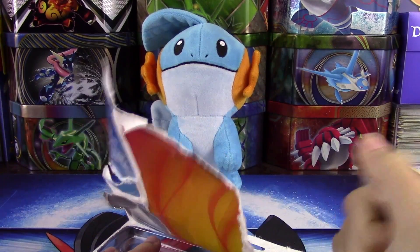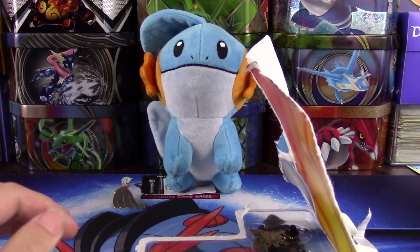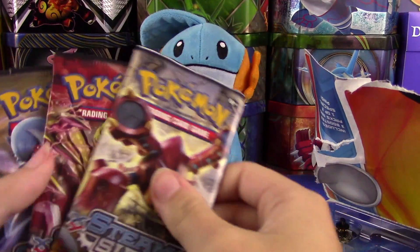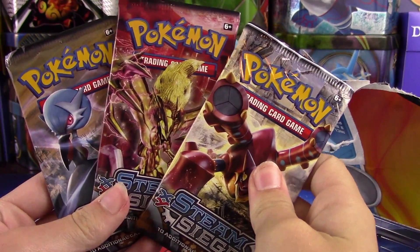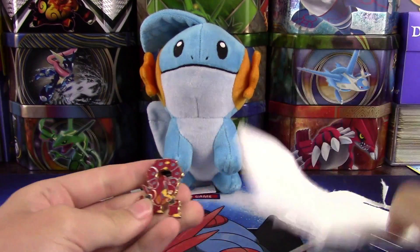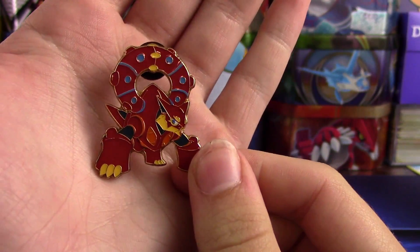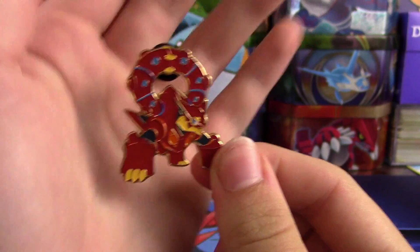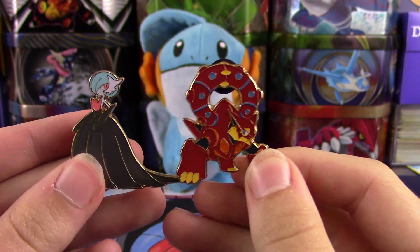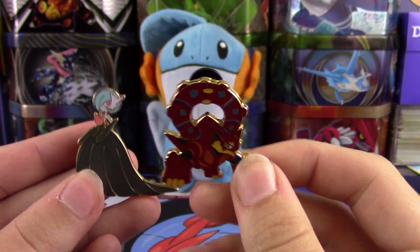Alrighty, let's get the plastic out and get our booster packs out. It looks like we have a Volcanion pack, a Volcanion Break pack, and a Shiny Mega Gardevoir pack. Of course, the main reason for getting these pin blisters is the pin — we have a Volcanion pin, which is a really cool looking pin. Personally, I prefer this one to the Shiny Mega Gardevoir pin, but I'll have a poll up in the iCard so you guys can vote on which one you prefer.